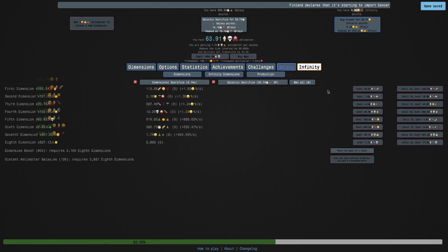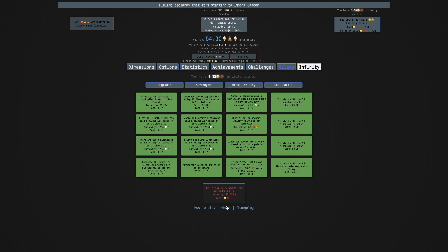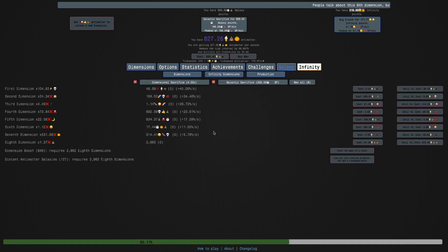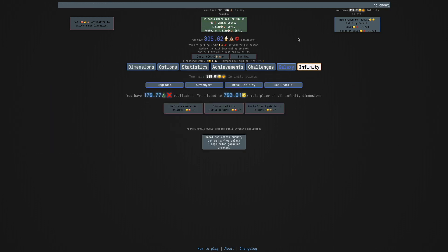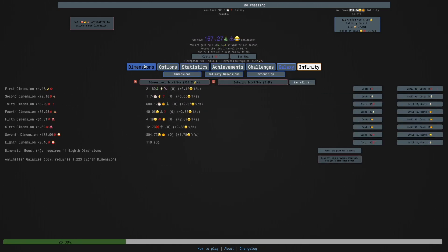Okay, I'm back — a lot later than I expected. Multiple days instead of 4 hours. We can get this doubler, which is nice. But anyway, we are up to infinite replicanti. And this time we can get a replicanti galaxy — I just call them replicated galaxies. It's interesting how replicated galaxies work. They reset the replicanti amount per galaxy, and it does usually boost the infinity points.